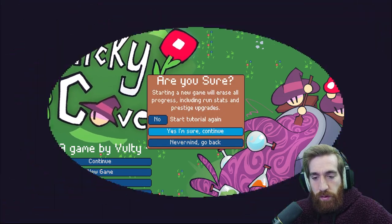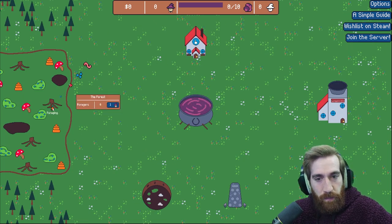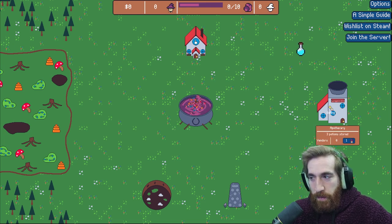I think I'll do the tutorial. I played a little bit but I kind of breezed past it. So basically, you gather ingredients, you do that thing, and then you come over here and you stir it. And then you make some potions, right? You following me? And then you go over here and you sell your potions.